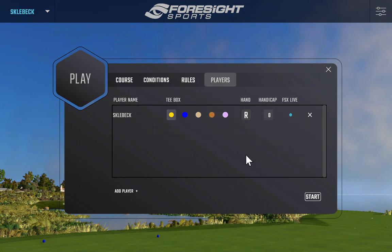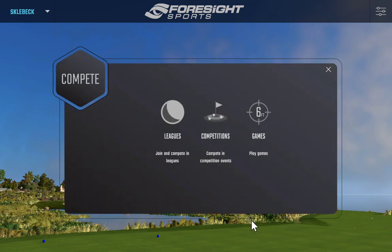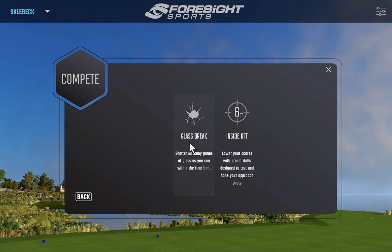Now let's look at the Compete section. We have games — one is Glass Break, where you have a time limit, maybe 30 seconds to a minute, and you hit golf balls to smash glass panes in a greenhouse garden setting. You get points for each pane smashed, competing for the most points in your allotted time. Inside Six Feet is another option — you start at level one, get three approach shots with preset lies, pick your wedge, and try to get inside a target of six feet. Levels past one are locked until you advance.